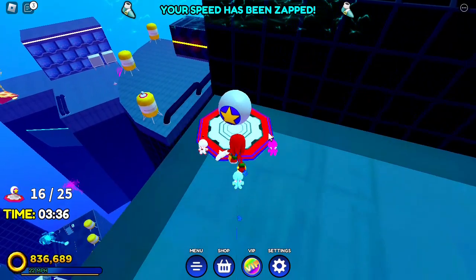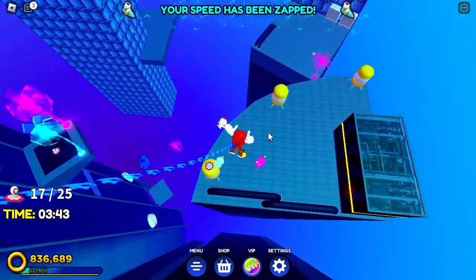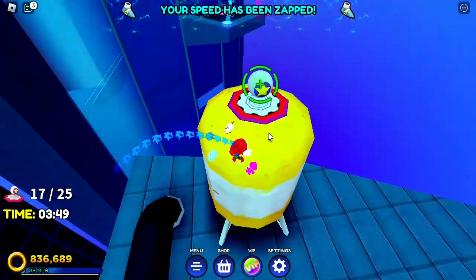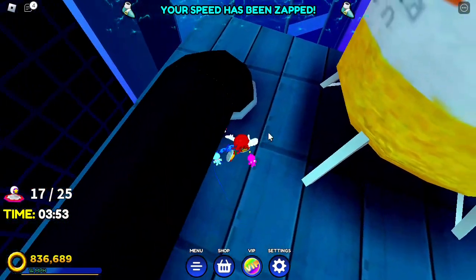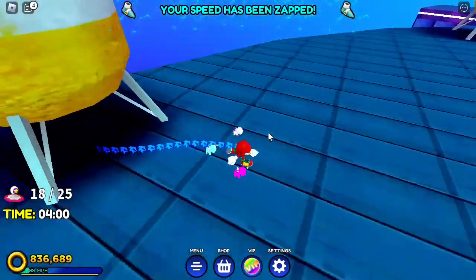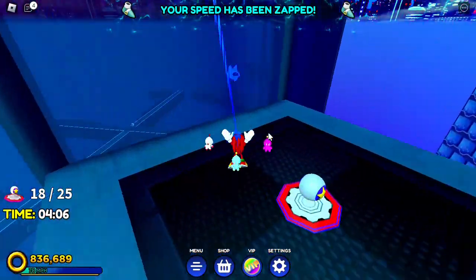For the 17th switch, come and claim this one over here. Then jump on top of this triangle-shaped building and go down to claim more switches. Jump on top of the yellow thing to claim the 18th switch. I'll keep saying this because this has taken me multiple tries — do not die, as it's very annoying.